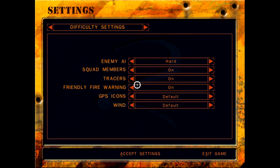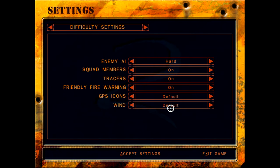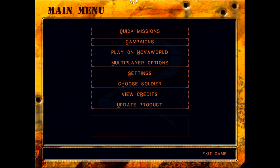The manual controls are going to be mostly the same. We will be using squad members because we like having allies. GPS and wind I'm leaving at default. Voiceover Net — that's the old term for what they used to call VoIP, which even now I think there's a different term the kids are using for it.